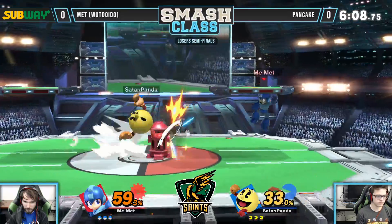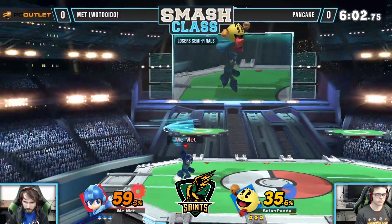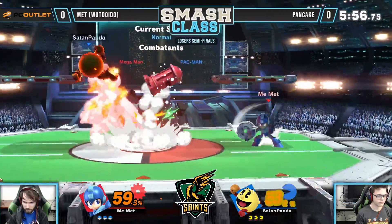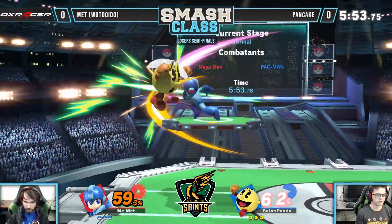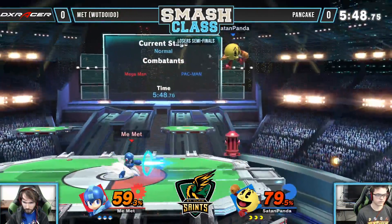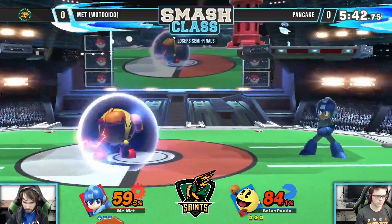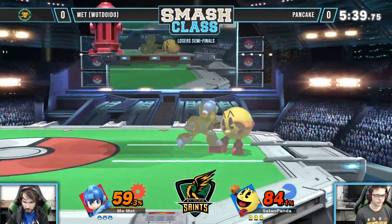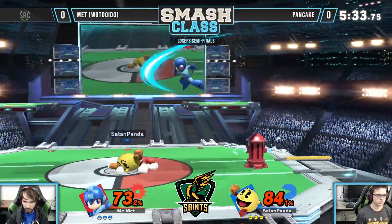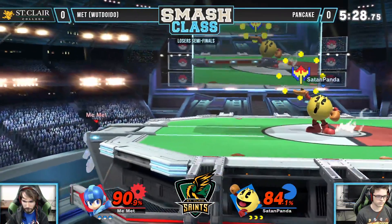He actually does manage to get back as Met kind of over-spaces that dash grab. I think Matt should have gone just a little bit farther because Pac-Man's not going anywhere. This match is going relatively slowly — about a hundred percent total has been dealt over a full minute. He's just so concerned about the tornado. I would have expected one forward smash to just break the hydrant, but I guess an uncharged forward smash really isn't enough for that — it doesn't do a lot of damage. That was actually a great callout on the forward smash from Pancake to catch Met's jump.